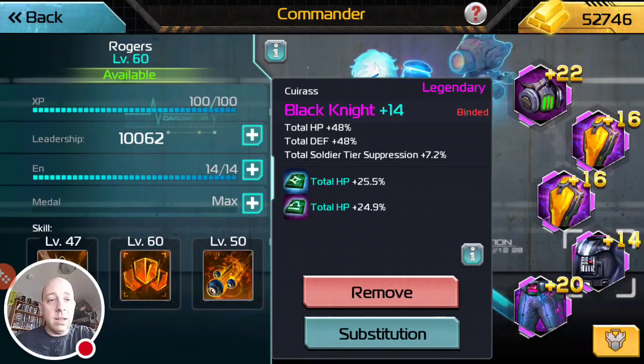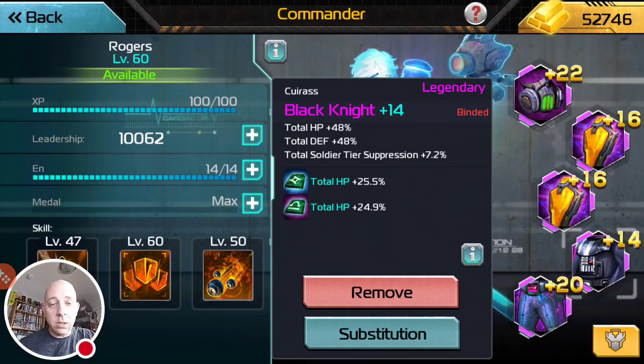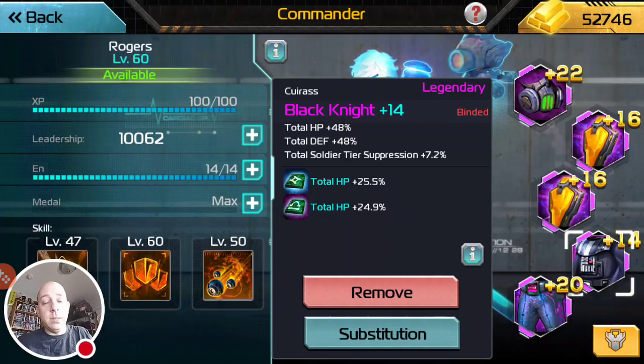In my case that would be 7.2 plus 10, which is 17.2, times six — which is 102%. That means I take 102% reduced damage, which means zero damage. If it was less, I would take say 90% reduced damage — I would still get hit, but not nearly as much. If you get it over 100%, you get zero damage. That's how that works.